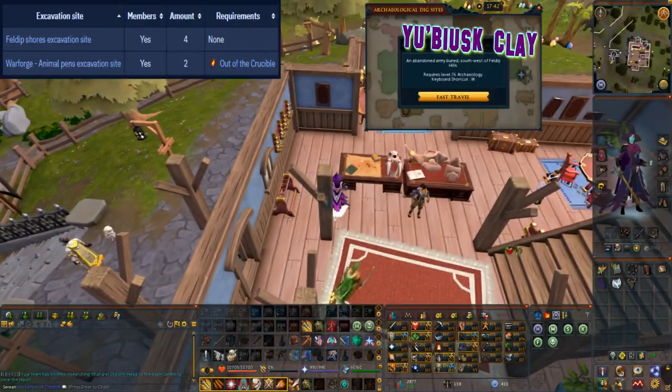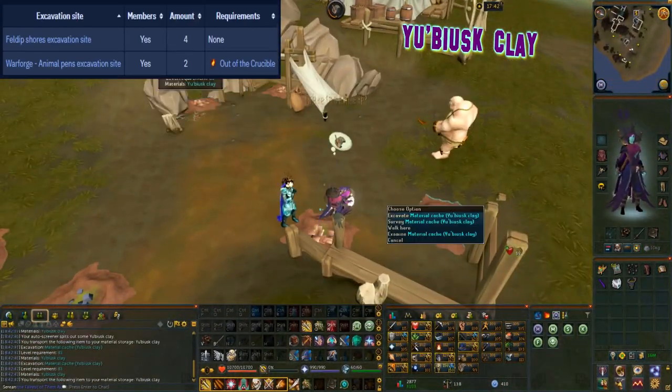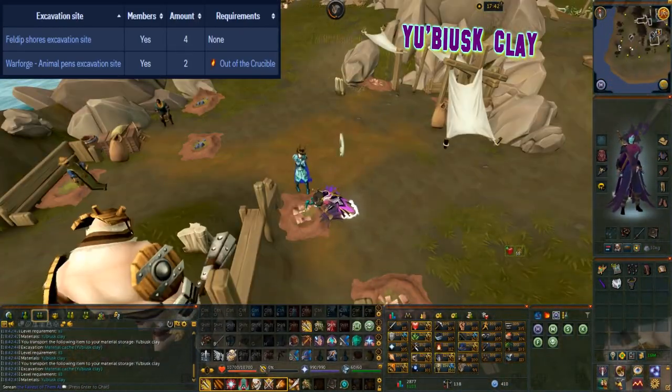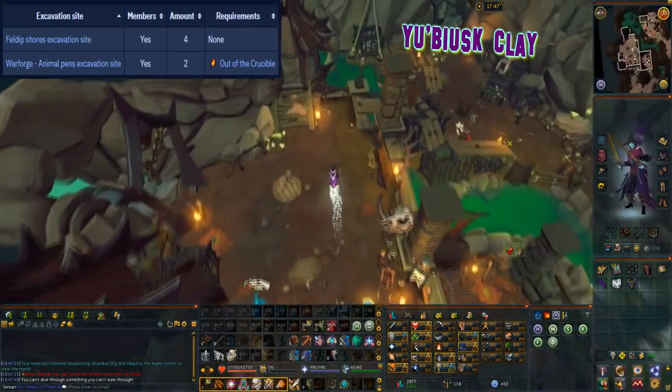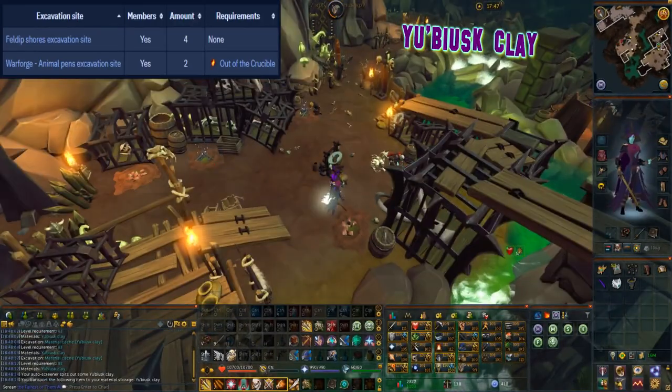This material can be excavated at level 83 arc and can be found at two locations. The first location is at the Empyrean Citadel excavation site where there are three caches.